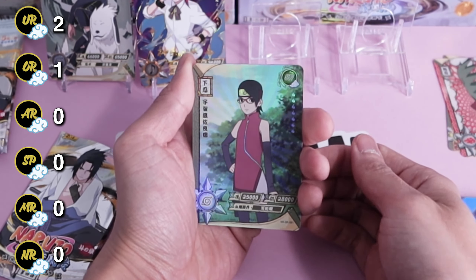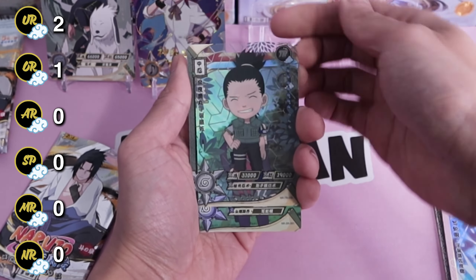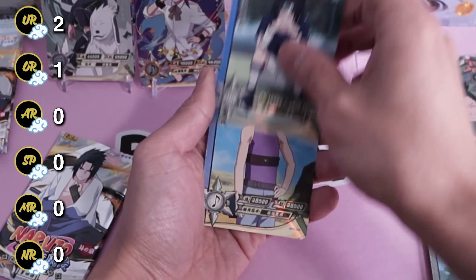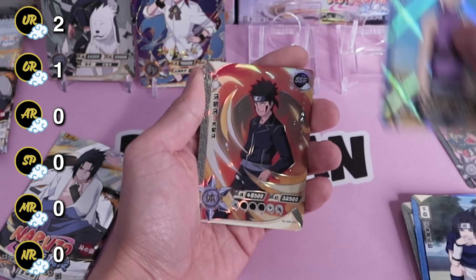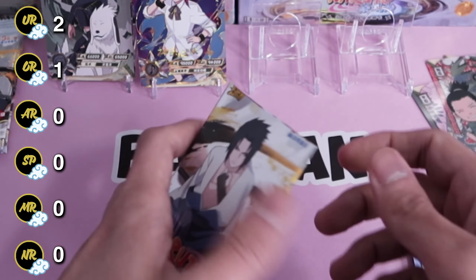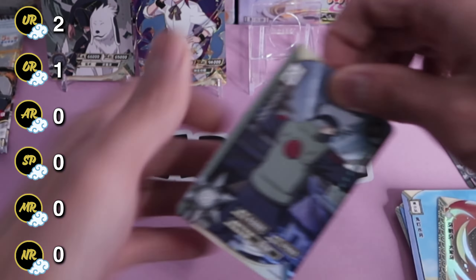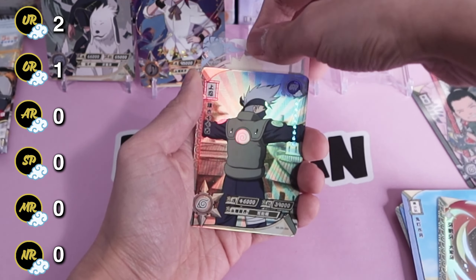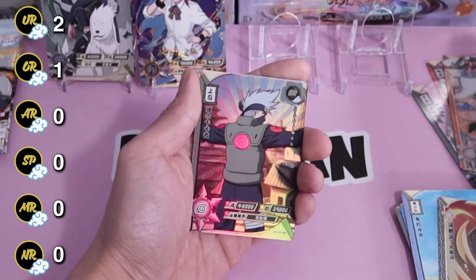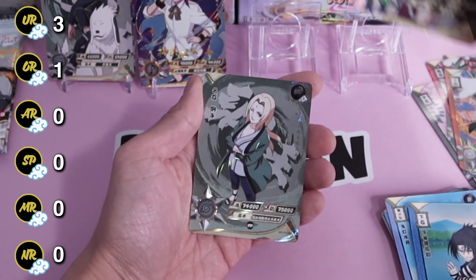Next up: TR Shikamaru, Sarada, Sasuke, Suigetsu, and Kiba SSR. Oh nice — TGR Naruto Sage Mode, that's probably my favorite form. By the way, we have Sasuke, Sakura, and Tsunade UR — finally!